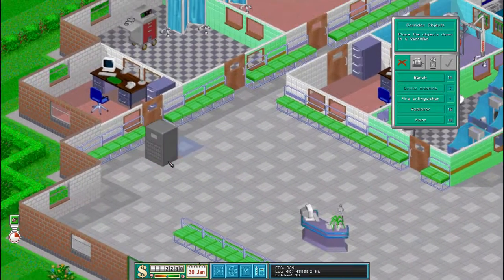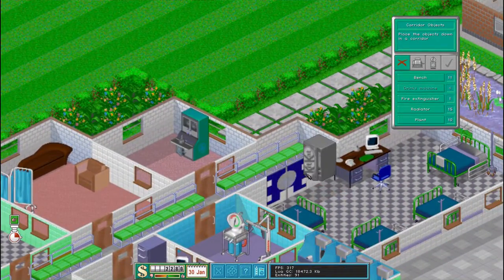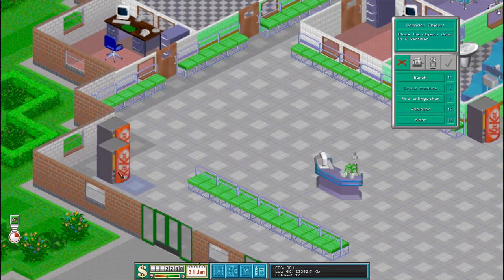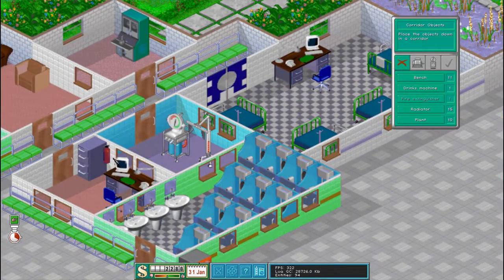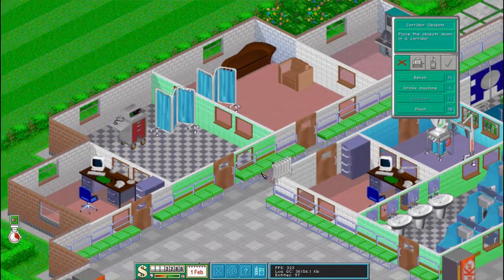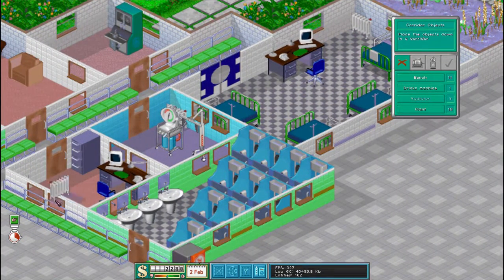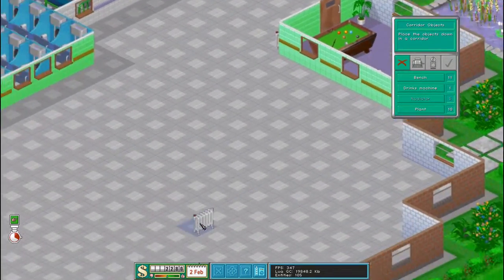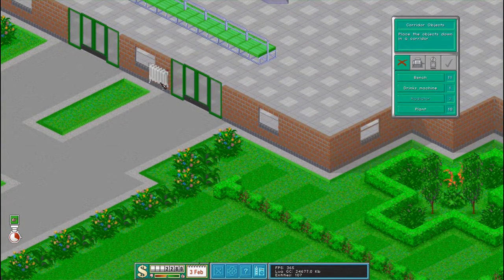So now we want some drinks machines. I'm going to stick one there — one won't fit there. But we'll get one there. One won't fit there either. We'll get one just here, one there, and one there. We'll get one by the staff room for now. We want a fire extinguisher in the room with the machine. Each room is going to want a radiator to help keep it all toasty. We want one in the toilets too, and one in the staff room. We'll also get one outside the staff room, one by this drinks machine, one by these two drinks machines, one by the door, and one just here.